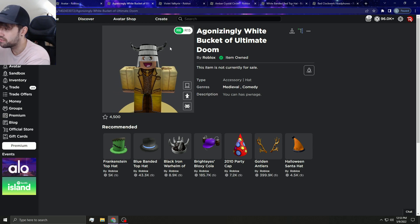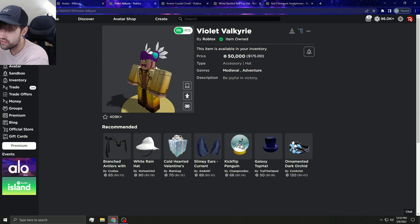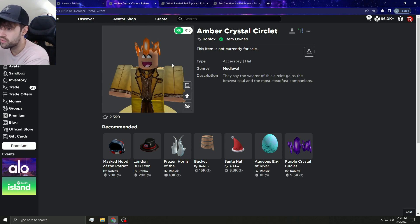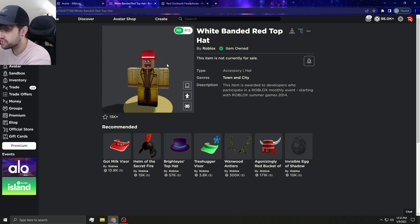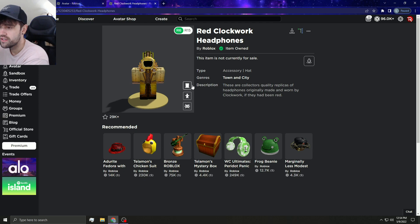The doom buckets 100% need to go limited — the Agonizing White Bucket of Ultimate Doom looks super good in my opinion. Let me know your favorite doom bucket in the comments. This has 409,000 favorites, so I think they should take it off sale and put it limited. The Amber Crystal Circle would be cool as a limited too — it's one of my favorite hats. I got it from a Star Wars event on my game.